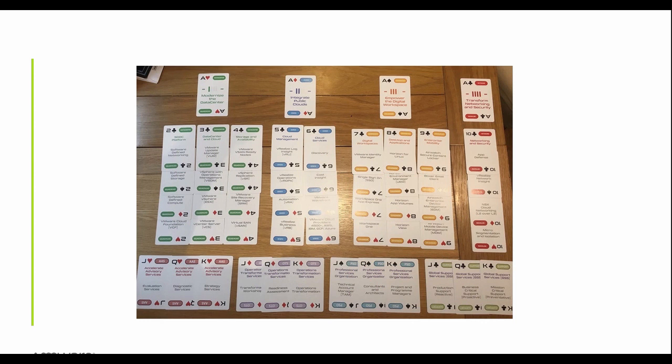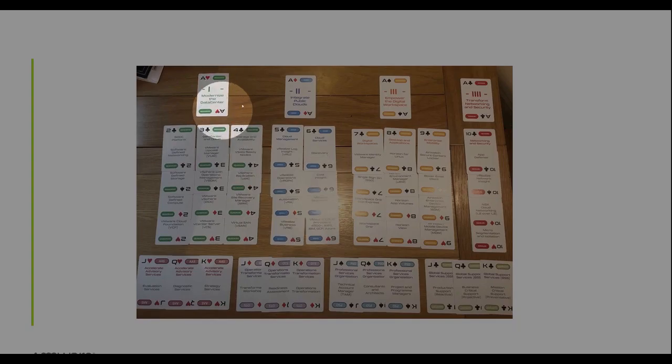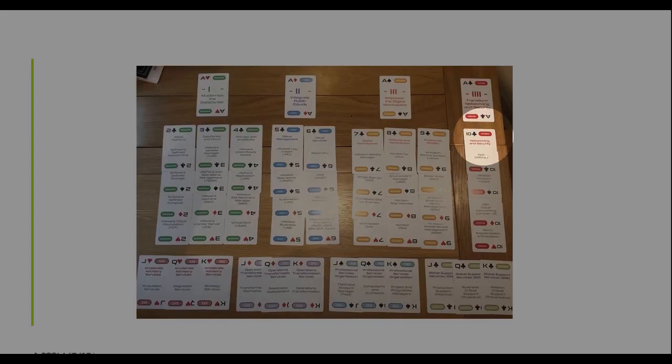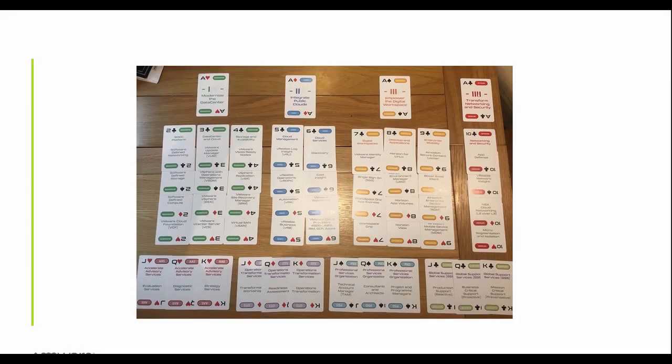Once the cards are finished, laid out on a table, you'll see the four main categories across the top. Under 'modernize the data center' we have the SDDC platform, data center and cloud, and storage and availability. Under 'integrate public clouds' we have cloud management and cloud services. 'Empower the digital workspace' covers workspace and application delivery, enterprise mobility, and mobile device management. 'Transforming network and security' covers security tools and capabilities.